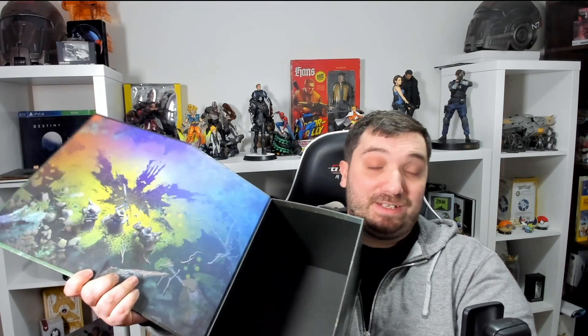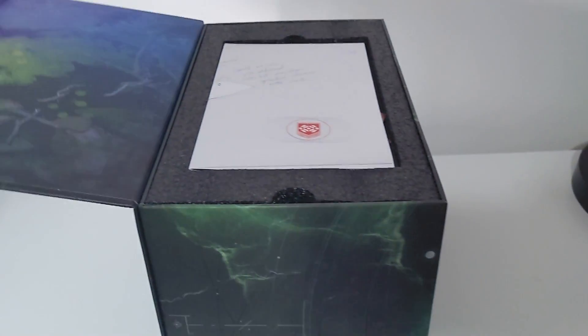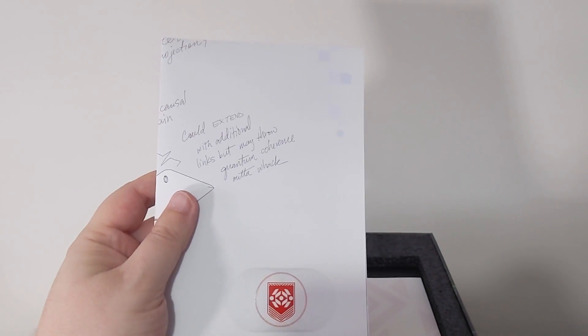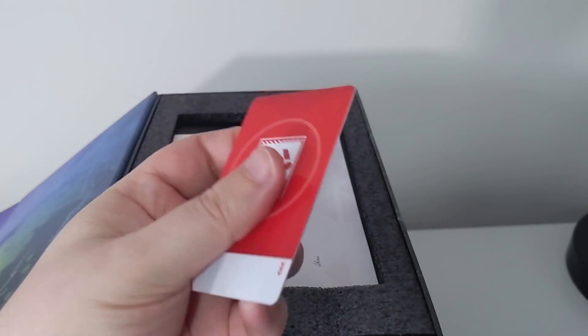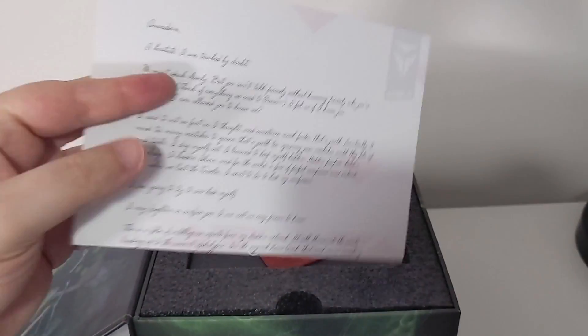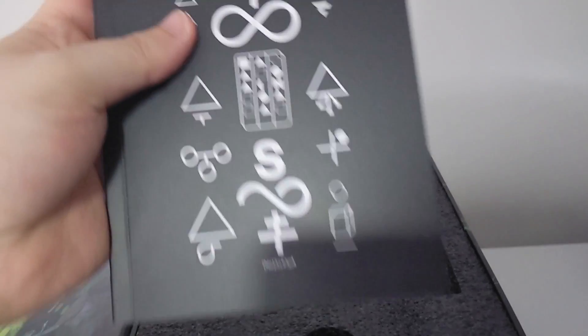The box opens up like so. This is empty because everything fell out when I first tried to open it. First thing you see when you open the box are the initial set of collectibles and also this artwork of Savathun. Next up are the Glaive Blueprint poster. Then we have the Hidden ID badge with the Mosaic Optical Illusion puzzle on the back. And we also have a letter from Ikora addressed directly to our Guardian. And, as is the case with every single Destiny Collector's Edition, another lore book.